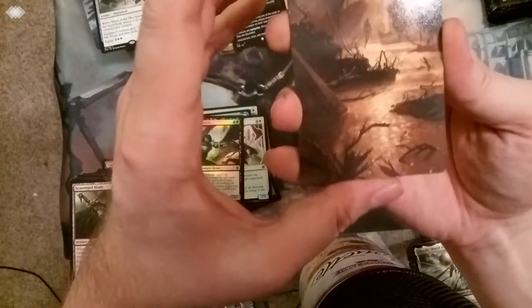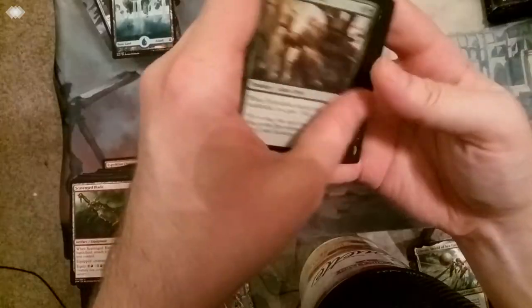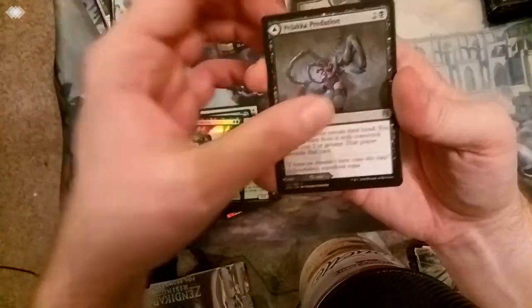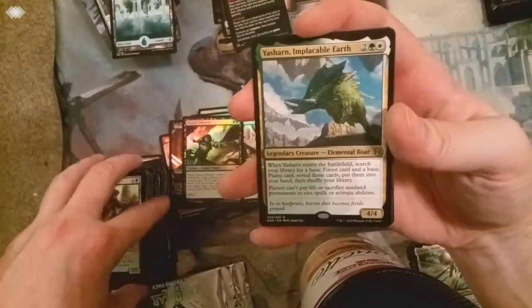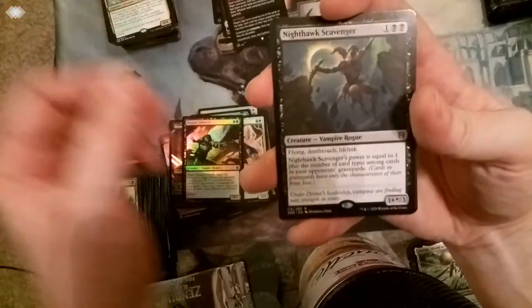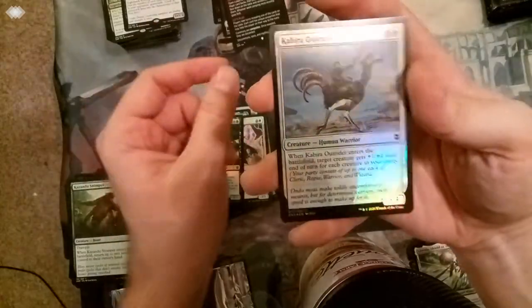Got another art - got to be another pathway because it's vertical. Cool little island there. Skip past the commons and uncommons. Straight to the flip card. Common rare - Yasharn and placable earth. Another rare - Nighthawk Scavenger, the new Vampire Nighthawk, except better. Kabira Outrider. And a token.